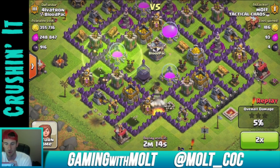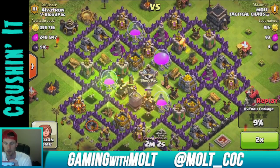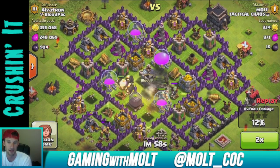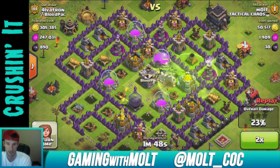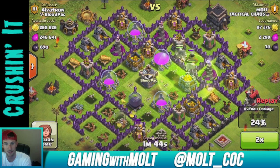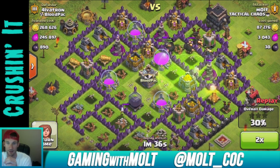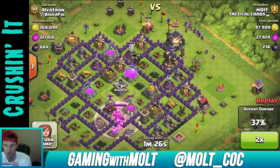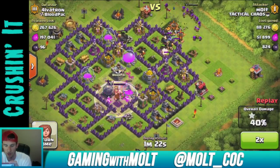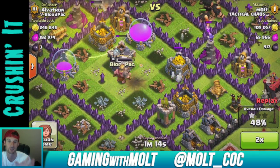It works really well especially if you have max giants because they're just dirty — they do so much damage. I don't use any jump spells yet on that first corner. Eventually the giants walk in and we're gonna heal everybody up in the middle because that's where they take the most damage. We use a jump spell to get them over to that mortar and those wizard towers and they just slowly work their way around.